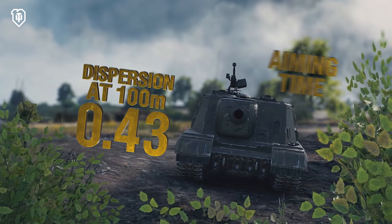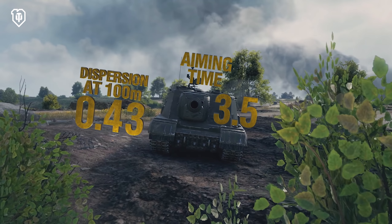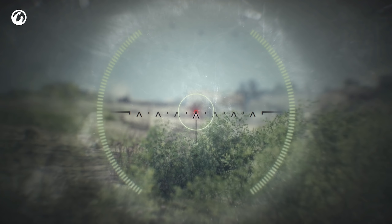The real counterweight for this gun is not the fuel tanks or the log, but its own characteristics. Dispersion is 0.43, and the aiming time is 3.5 seconds, which is almost an eternity. When the ISU-152K shoots from far away, one might think that the gunner is looking at the world a bit differently.